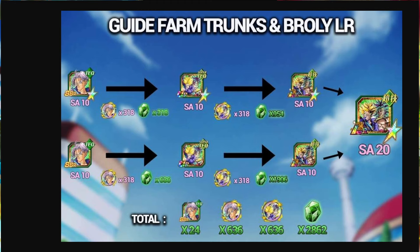That means times that by 2, and you're gonna need 1,906 gems to awaken the second copy to hit super attack level 20. All in all, you're gonna need 2,862 green gems to awaken them fully, for free - I don't imagine anybody's gonna be burning through Kais for them. You're gonna need 636 of the awakening medals for the LRs, and then 636 for the Trunks awakening medals into the TUR. And of course you're gonna need 24 copies of Trunks, because you've gotta get 4 extra copies for the hidden potential.